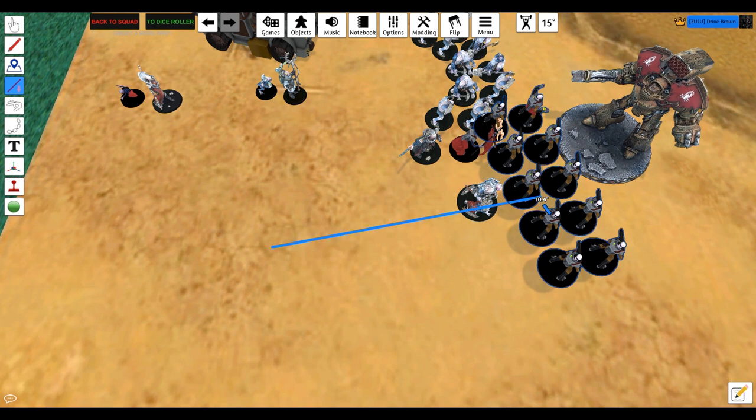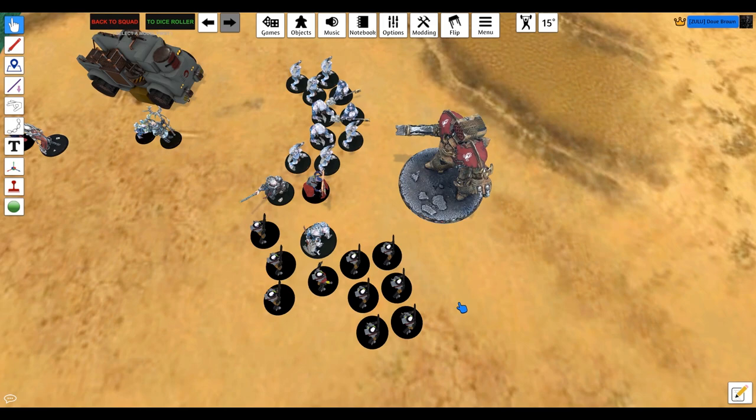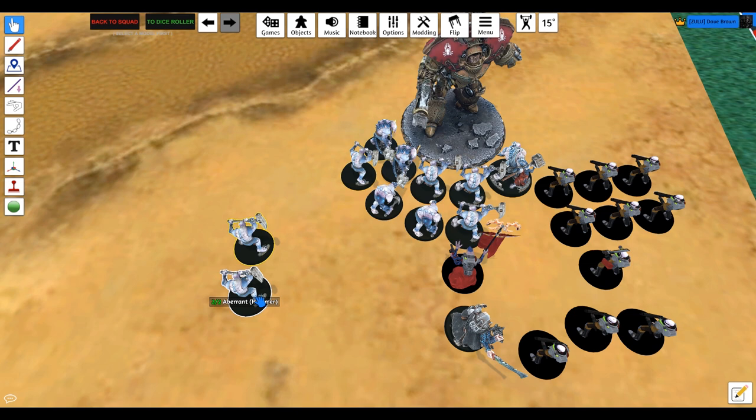Anyway, you want either attacks or toughness as your buffs. Going up to Toughness 5 helps protect the Aberrants from bolt guns and the like, and I certainly hope the buff becomes Toughness 6 in the new codex. But for today's example, let's go for attacks to show how silly it can get. In the psychic phase you want to cast Might from Beyond on them, plus other stuff like Mass Hypnosis on the enemy. Try to avoid advancing the Aberrants and hoping for a charge after casting Psychic Stimulus — it's very easy to fail that cast and be stuck in limbo with no charge.